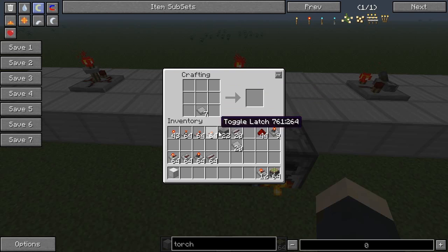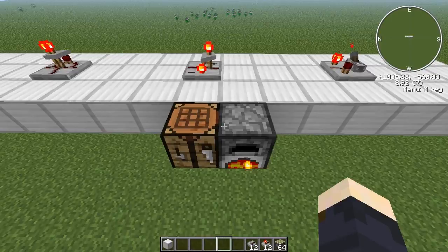Let's make a few of those. And last, we need a stone anode. The way you craft it is wafers on the bottom and redstone dust like a triangle. Let's make a few of those as well. And that's the stone anode.